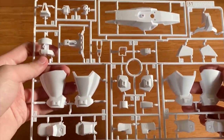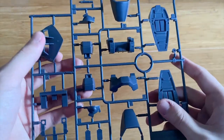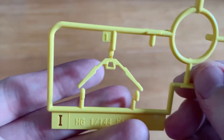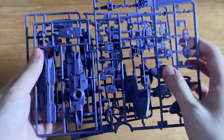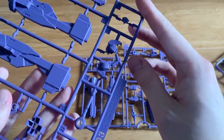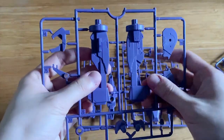We got a C-runner from the original Rick Diaz. You can see leg parts, some skirt armor, some torso, and the rest is hard to guess. We got the E-runner with the antenna of the Build Gamma Gundam. Now for the special part — we got three D-runners, but the D-3 runner has a few extra things. You can see the new head on D-3.